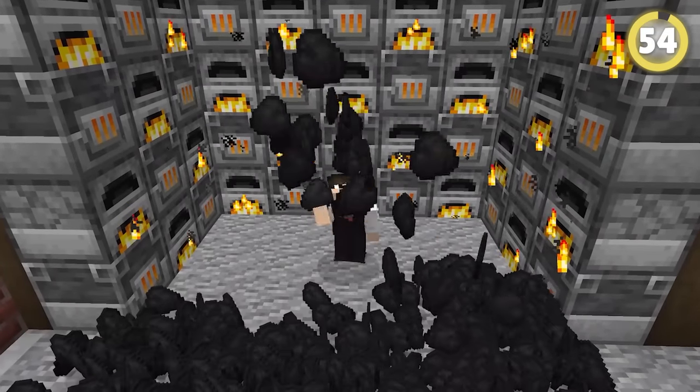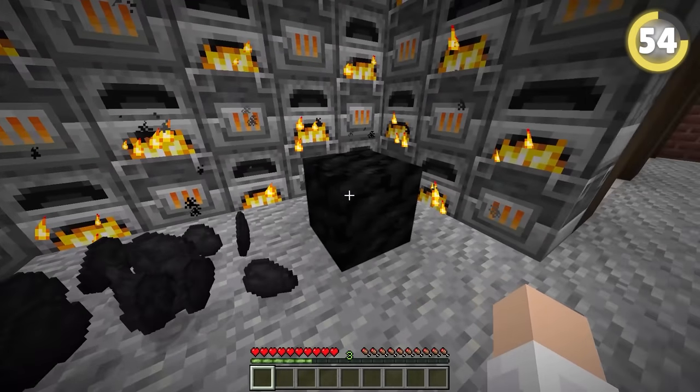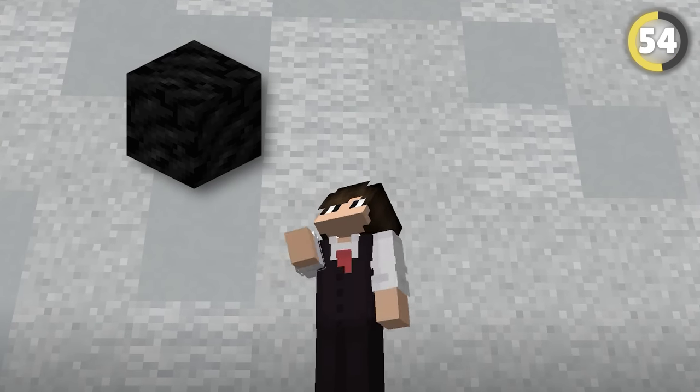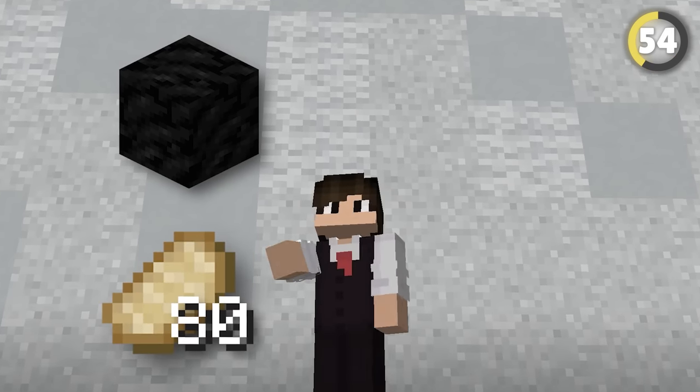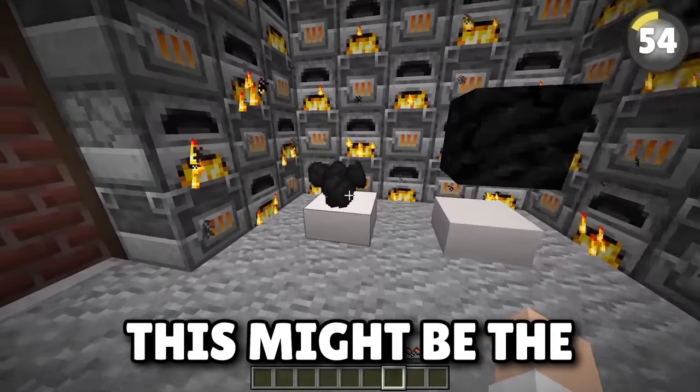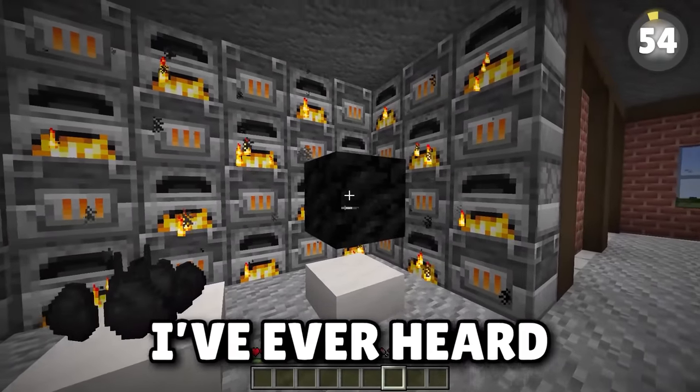This smelting secret will make your life considerably easier. If you smelt a single block of coal, you can cook 80 raw pork chops. But if you used nine individual coal pieces, you would only be able to cook 74 — so a coal block is far more efficient.